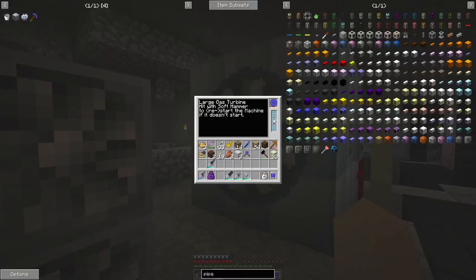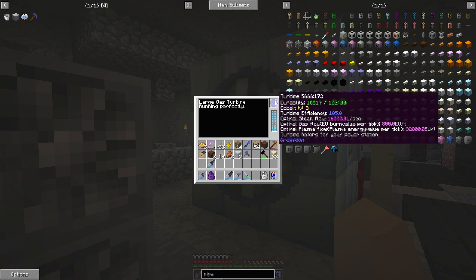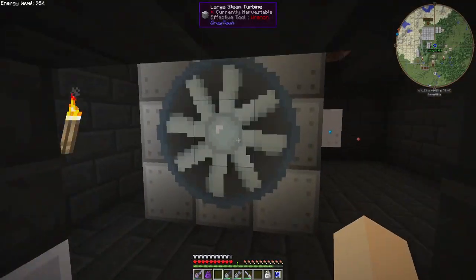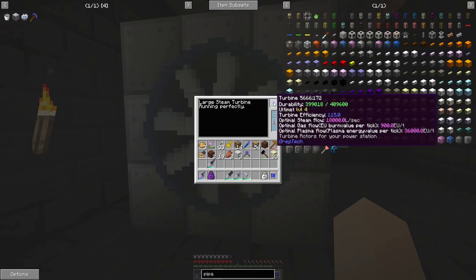Just so you know, the cobalt rotor — bring the other cobalt rotor over here — the cobalt is 16k liters a second of flow versus the ultimate, which is 18k liters a second of flow. So it's only 2,000 liters extra.